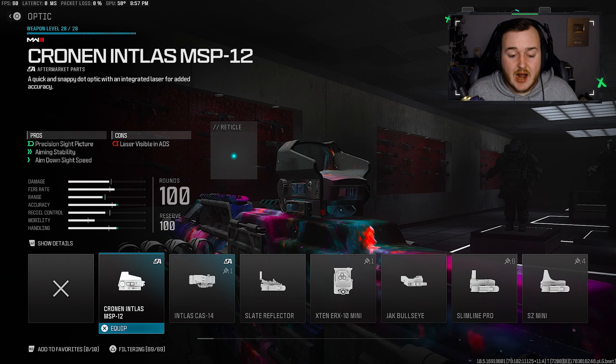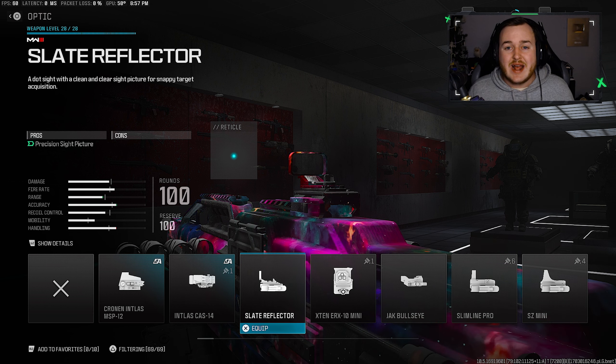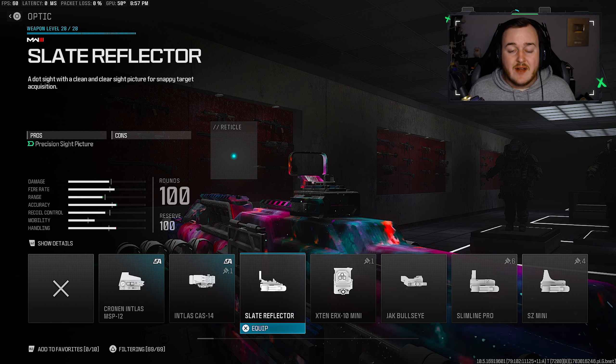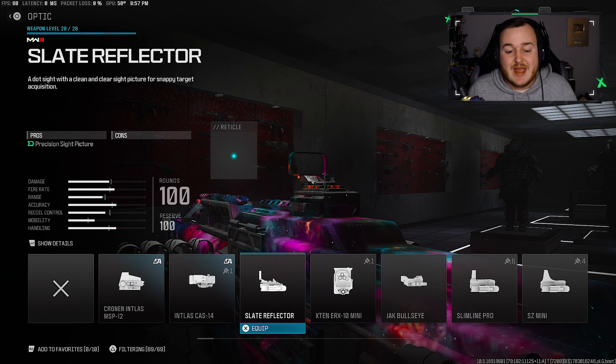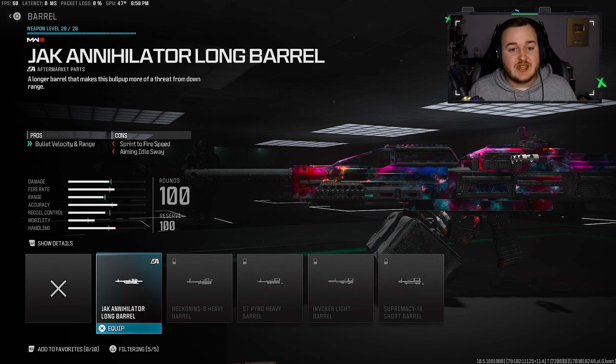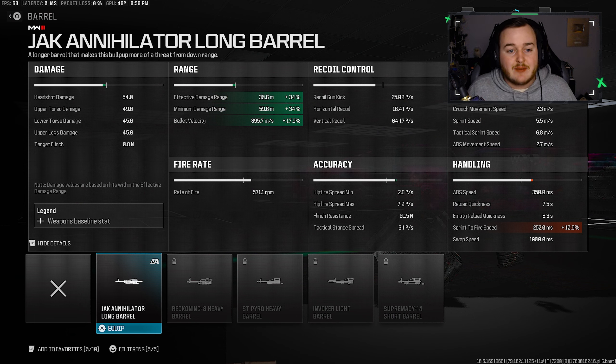For our second attachment, we're adding on an optic — the Slate Reflector, a very clean sight. For our next attachment, we're jumping to the barrel and adding on the only choice we have here, which is the Annihilator Long Barrel. We're getting more bullet velocity and range — effective and minimum damage range of 34%, and bullet velocity of 17.9%, basically 18% — so our bullets are traveling much faster, hitting harder, giving us a faster time to kill, which is really nice for the LMG.